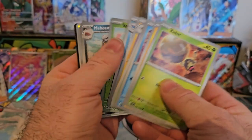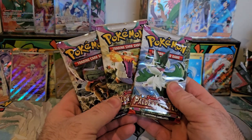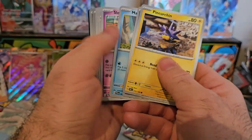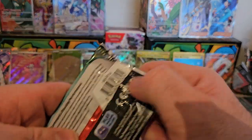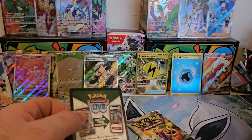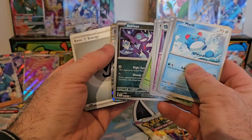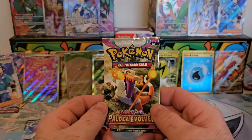Three packs left guys out of our 100-pack video opening! Thank you very much for watching — if you've watched all the way to the end, you're an absolute trooper. I know it's been a long video but I'd say it's been well worth it. We've got Wigglytuff. We've got Ralkor, Sableye, and a Quaxly Quibble EX — very nice!